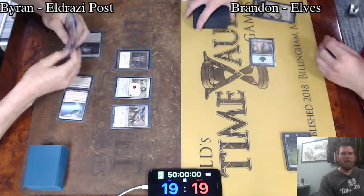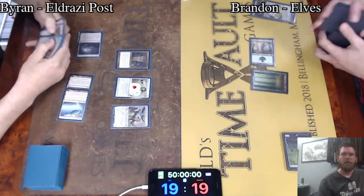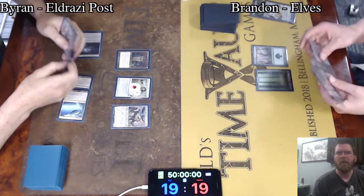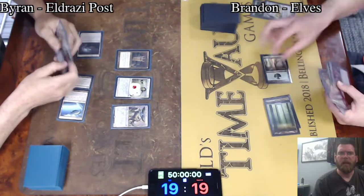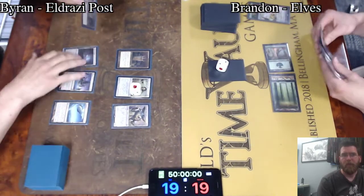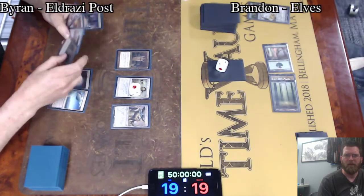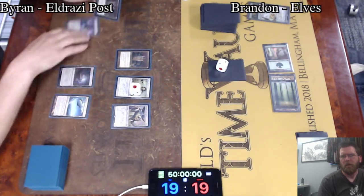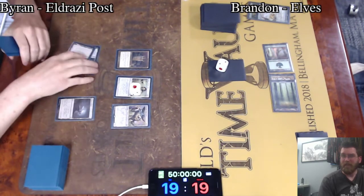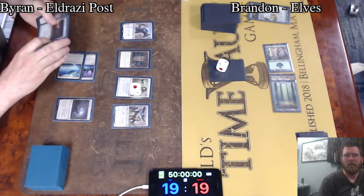And Thoughtseize making this a much uglier game. A Forest — not a Dryad Arbor — fetched out here for Brandon. The list usually runs two. He's got a Cradle, and a Morph in the form of Birchlor Ranger — one of the nice upsides of that card. The deck will also have Elvish Visionary at two mana, the mentioned Reclamation Sage, and very often Scavenging Ooze at two mana as well. So definitely fighting uphill.